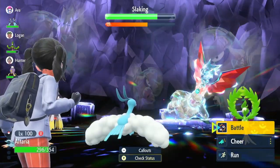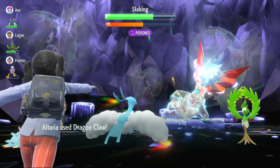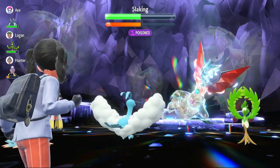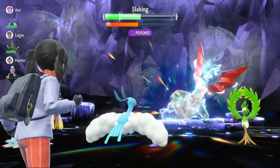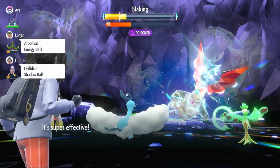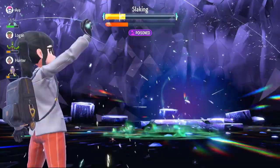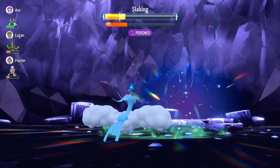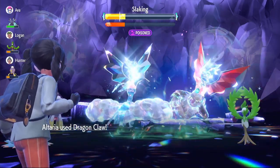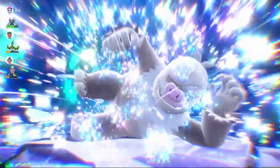The Slaking removes negative effects from itself. We're under Encore one more turn, but Dragon Dance puts us at max Attack and max Speed. Now we use Dragon Claw. It steals some of our Tera Charge, which is unfortunate. The shield goes up. We keep using Dragon Claw, doing chip damage to the shield until it's nearly gone. We Terastallize into our Dragon-type Tera, use Dragon Claw — it breaks the shield and finishes the Slaking off. That raid probably would have ended earlier if we hadn't been Encored, but we got it done comfortably.